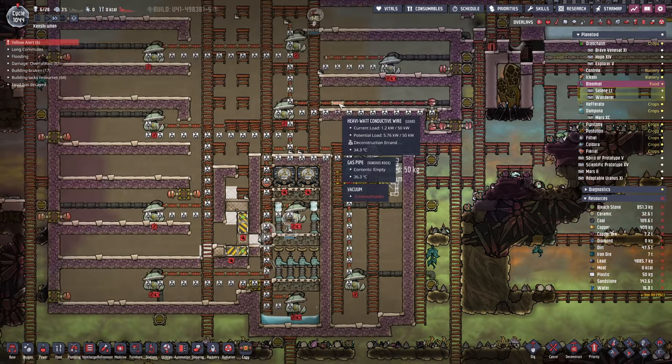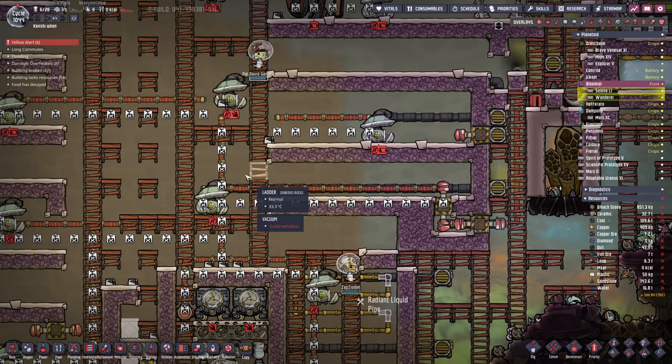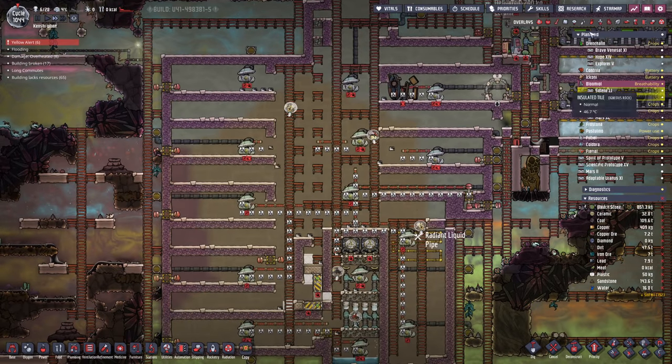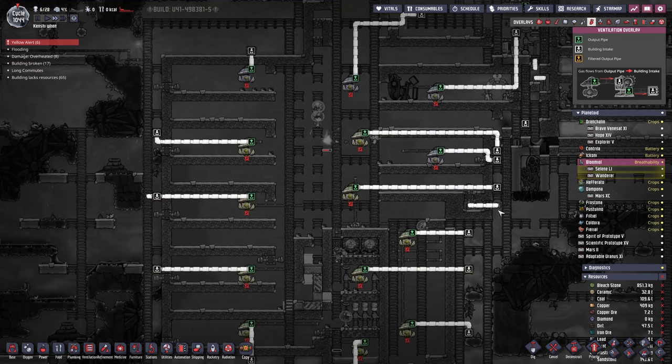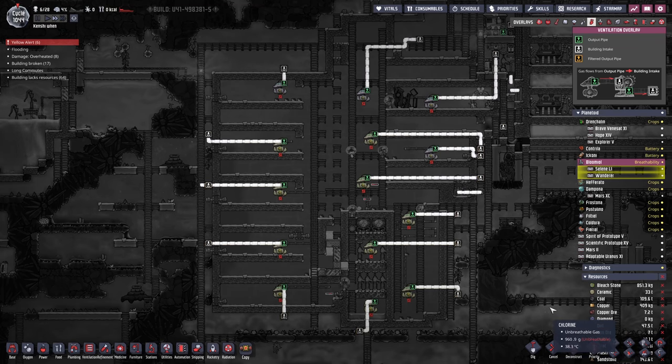Time for a bit of cleanup — remove all the power wiring. And I just realized we could have vacuumed this out along with everything else; we didn't need to make this fancy little corner piece. Never mind, it's done now. We just gotta remove all of this infrastructure junk we don't need anymore.